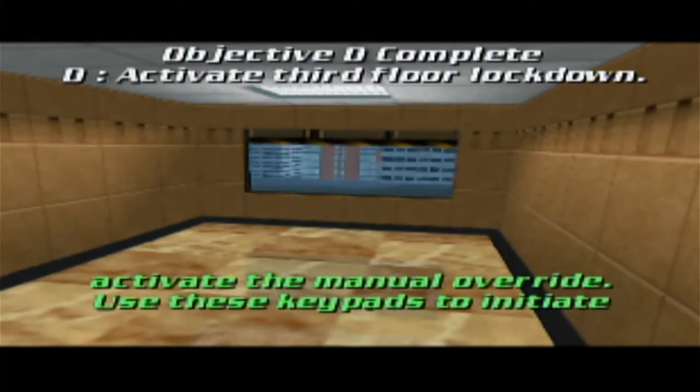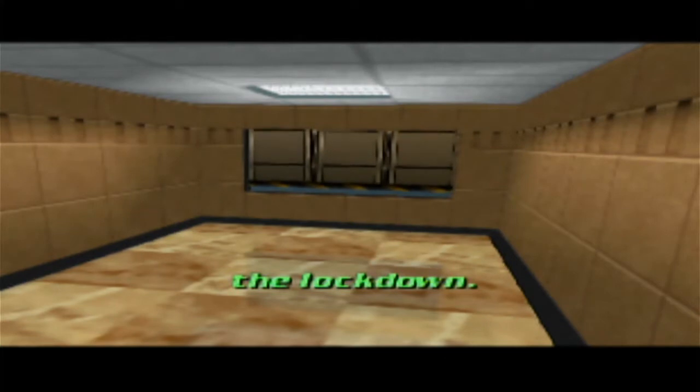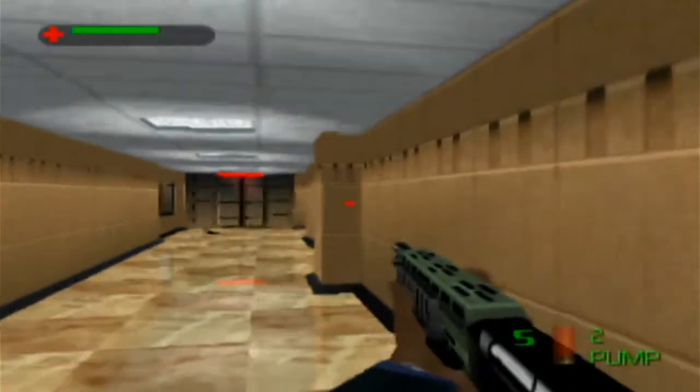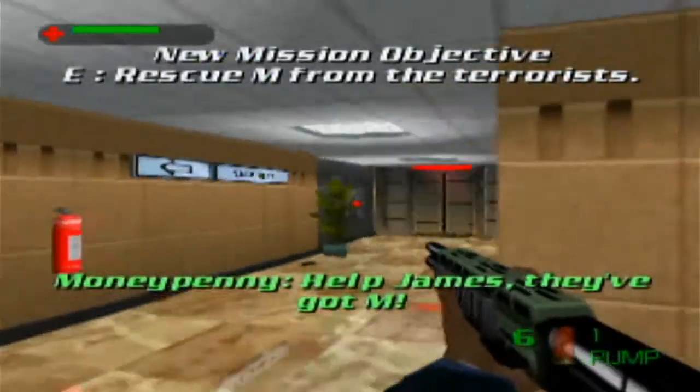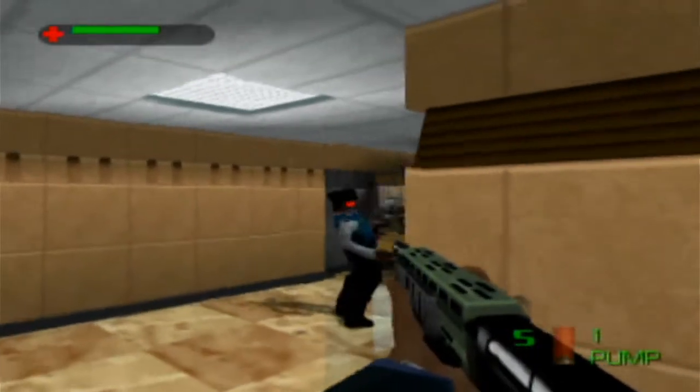When I go in here and activate the third floor lockdown, that's that objective complete. Use these keypads to initiate the lockdown. On Secret Agent and Double O Agent, there will be another objective, so keep that door open. Moneypenny will tell you that they've got M, and unfortunately that is my problem.